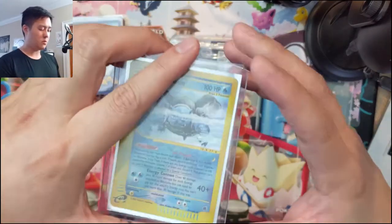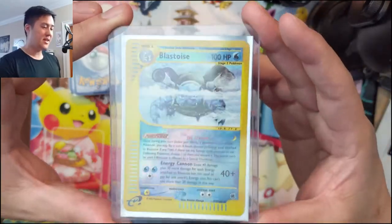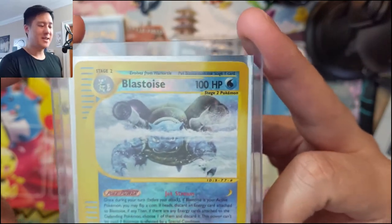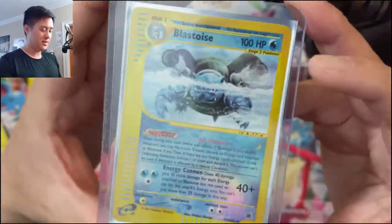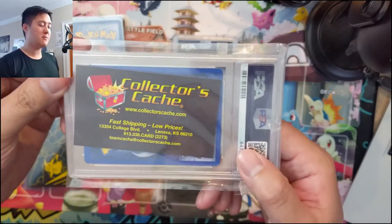We've also picked up some random things we'll show through mail days. Starting with an Expedition reverse holo Blastoise — I love this card. I think this is one of the best Blastoise arts. I get the feeling it's a wild Pokemon sneaking up on something, like an alligator, with most of its body underwater.